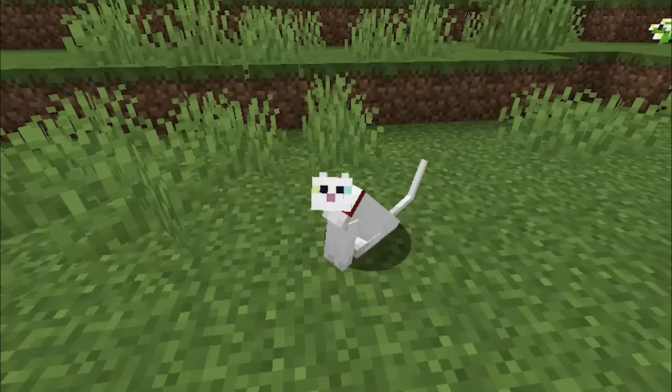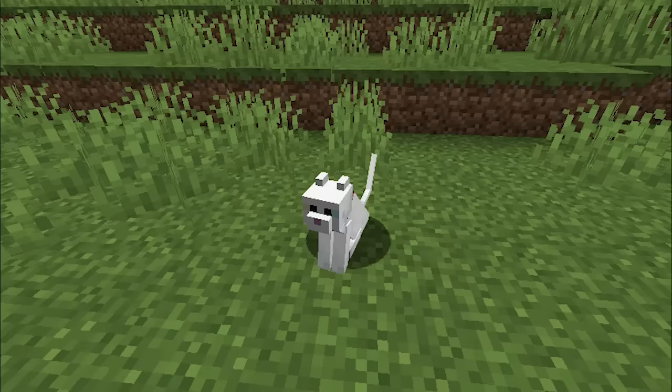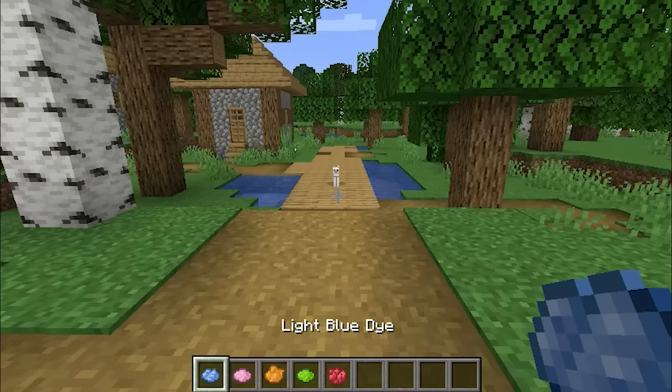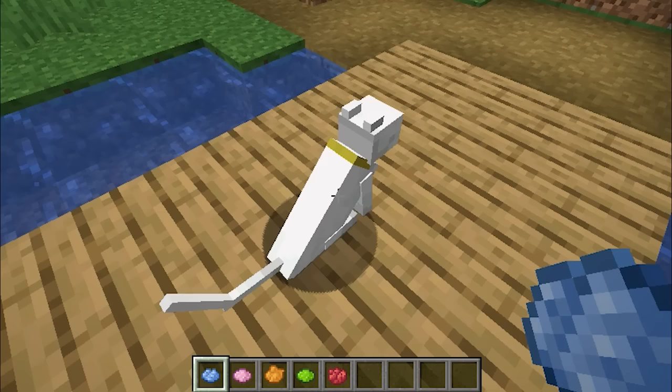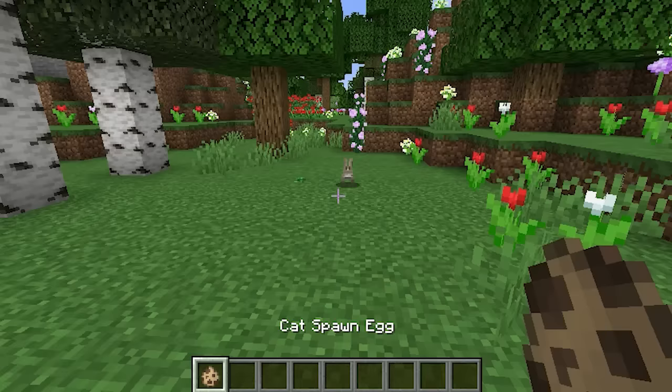This white cat skin in Minecraft appears to be based on the Khao Manee cat, which is a rare breed of cat that originated in Thailand — there is quite a resemblance. Like tamed wolves, tamed cats also have a collar on their necks, and the color of the cat's collar can be changed by using any colored dye.